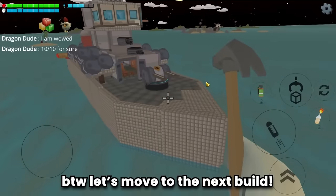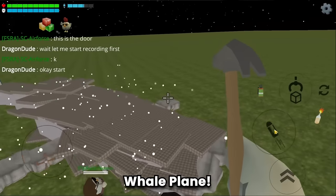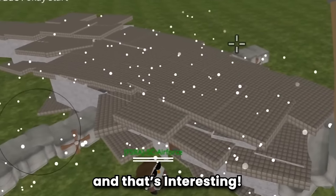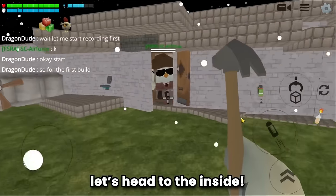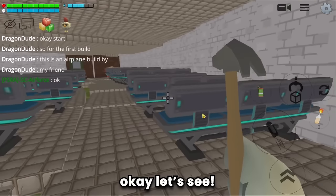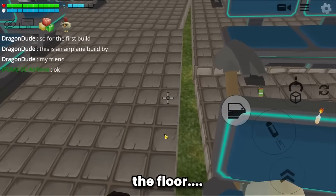Let's move on to build number five — the whale plane! Look at this plane guys, it reminds me of a real whale — that's interesting. This is the builder. Let's see the cabin seats.